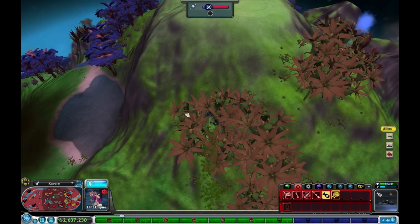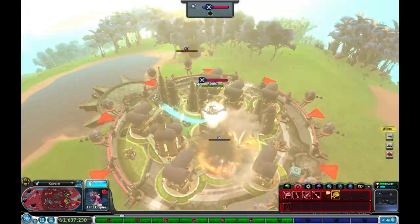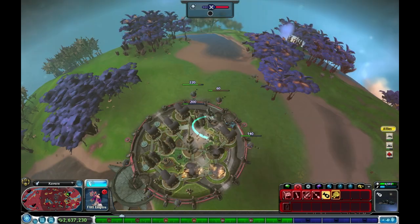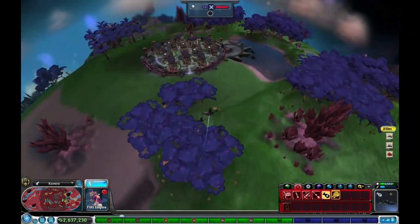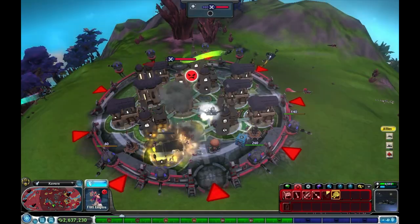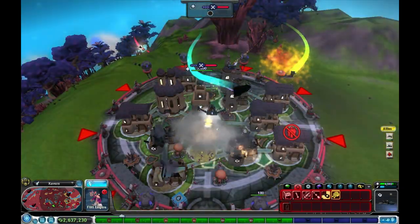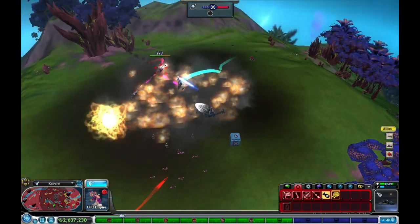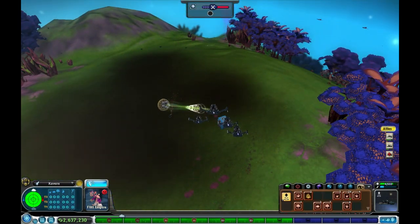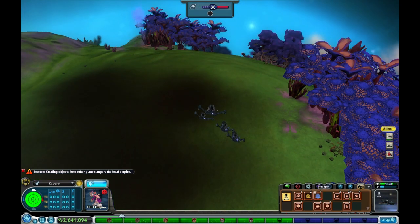We'll probably use all our energy up before we can beat these guys. If I aim at the buildings, maybe it'll take less time. They're hunting me down, trying to do everything they can. But it's not going to work — I'm going to win at the end of the day. There goes that city — looks like I destroyed their town hall. When I destroy the town hall, it automatically ends them. Let's take this cargo and this money. Stealing objects from other planets, getting to anger the locals — I think I've already angered them.